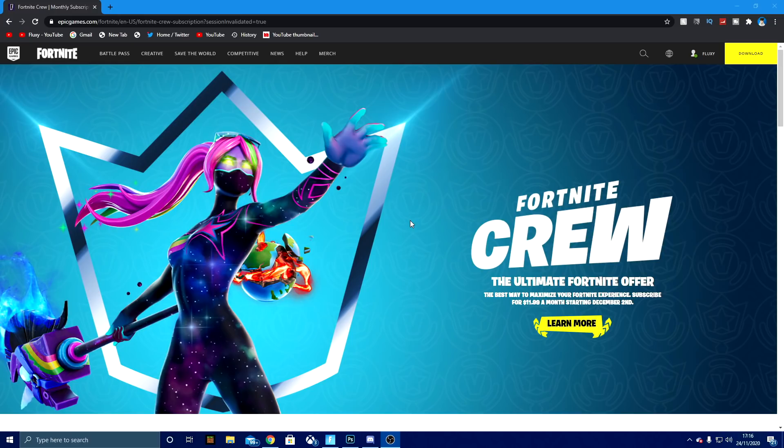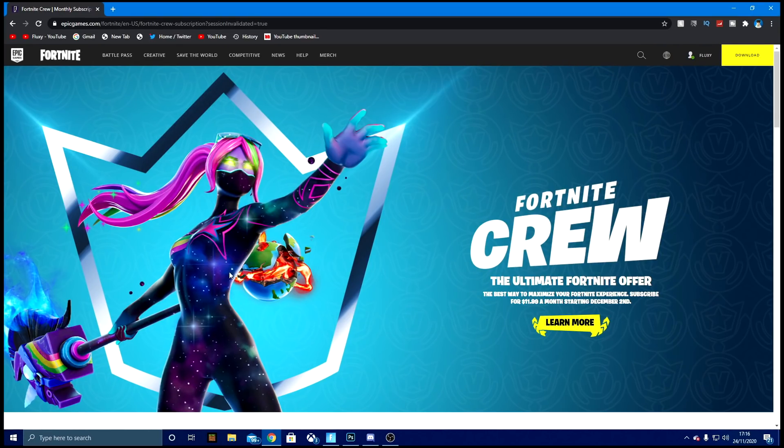All right, so here we are on the website — this will be linked down in the description if you'd like to check it out yourself. As you can see, here is the actual skin. It says Fortnite Crew — the ultimate Fortnite offer, the best way to maximize your Fortnite experience. Subscribe for $11.99 a month starting December 2nd. So we get this awesome pickaxe, a skin, and a back bling that sort of looks like Travis Scott — like a galaxy female skin. Pretty nice.